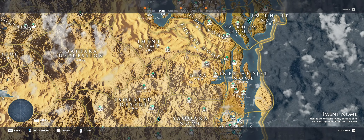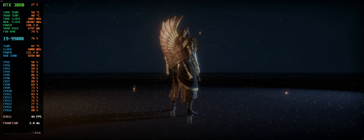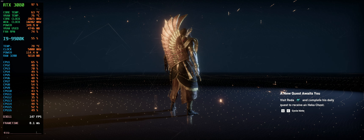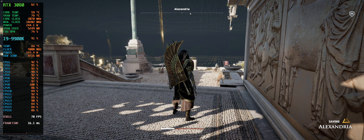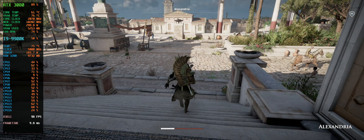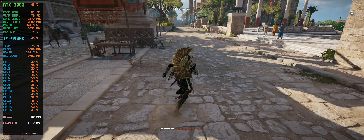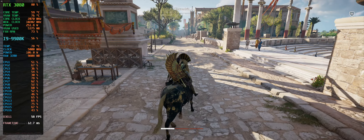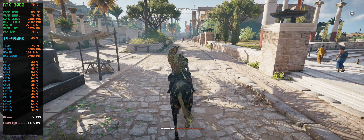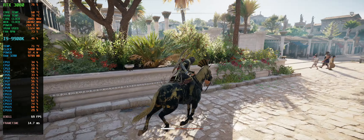Let's move to the city of Alexandria, and after that we'll do the Siwa starter area. In Assassin's Creed games they always change how you call up your horse — it's kind of annoying but it is what it is.